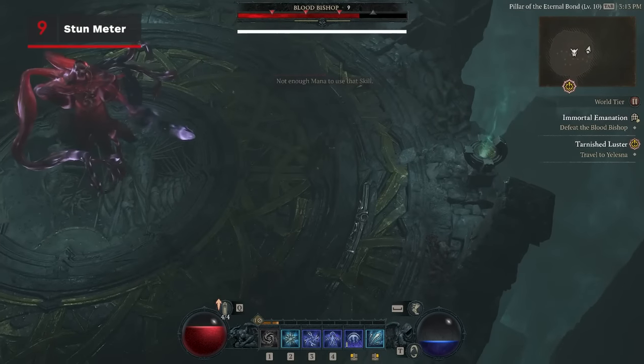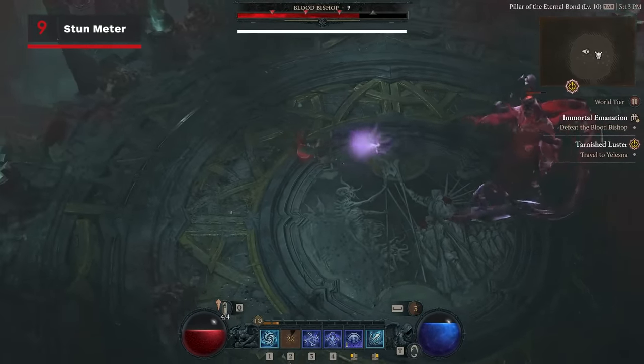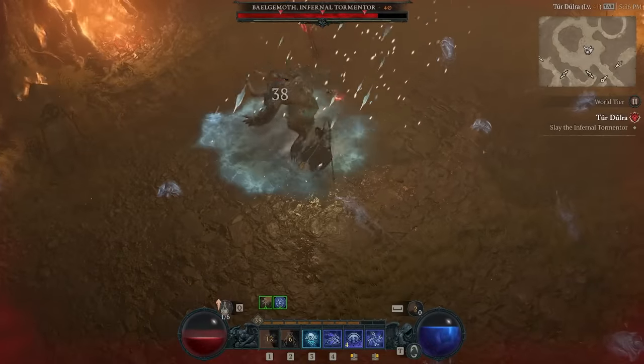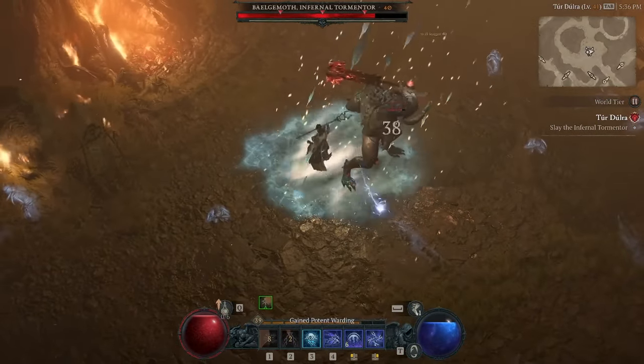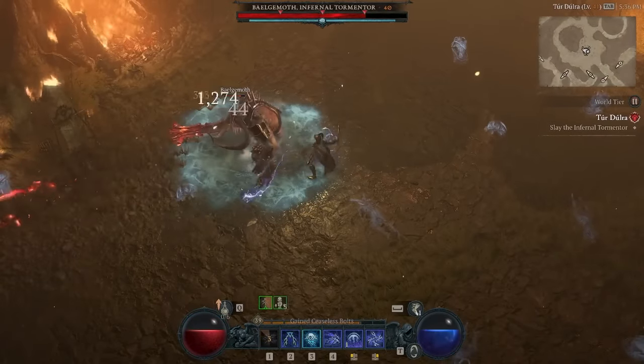The small bar underneath a boss's health is a stun meter. You can fill up this bar with debuffs and elemental effects like frost or stun. Once it is full, the boss will become staggered for a short time, allowing you to get some free damage in. This is the time to unleash your strongest abilities, so burn them if you've got them.